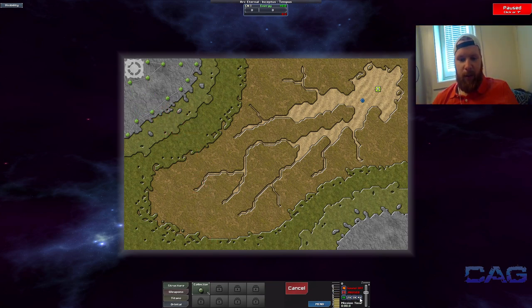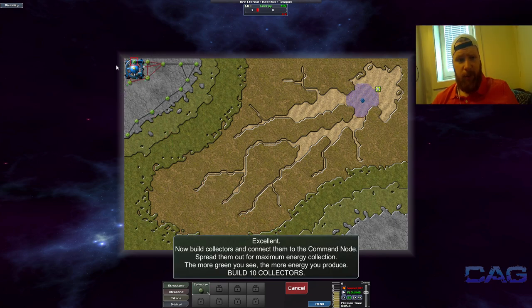A collector placed here will not collect energy from down here. So we're gonna start as is, and the reason why I have laid it out like this — not connected up here or filled in the blanks in the middle — is quite frankly because you only have so much resources to begin with. If you were to start sending energy to all of these, it would take a lot longer before you had an energy surplus.